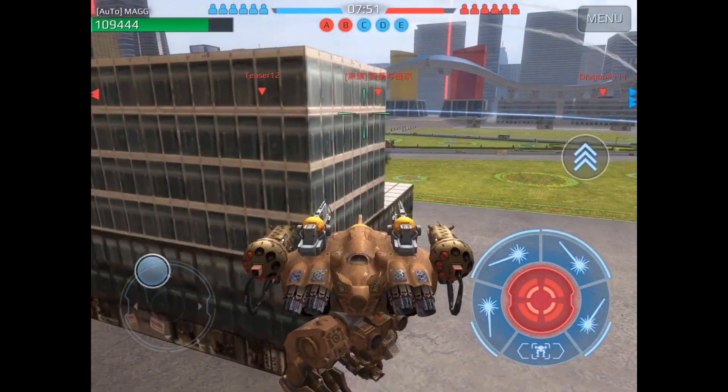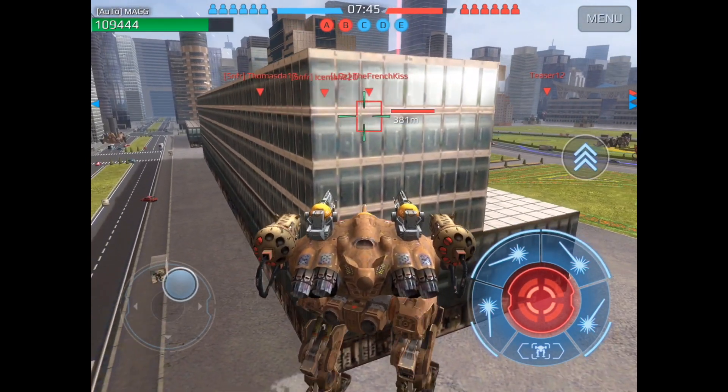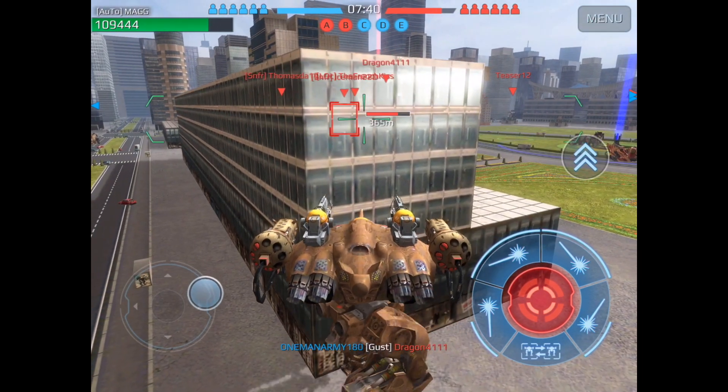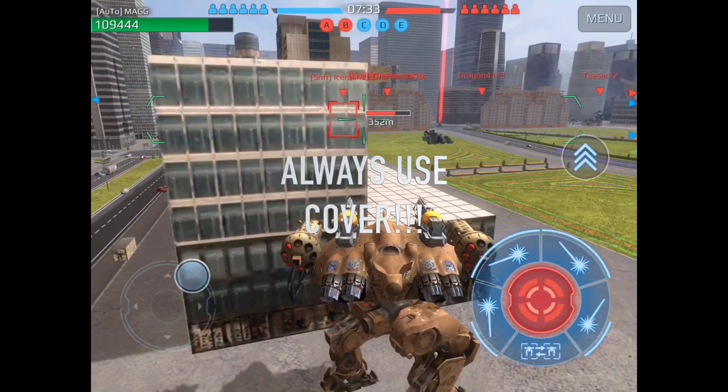You see I just keep using this wall in the corner of this building to block those shots, so I don't really need a shield or energy shield. You just need to know how to protect the health of your bots. I'm just waiting for someone to make a mistake — it's that simple. You don't need to be overaggressive.